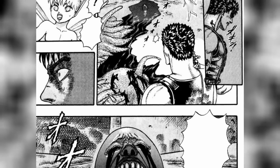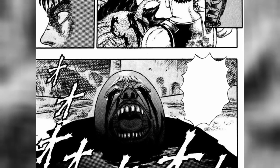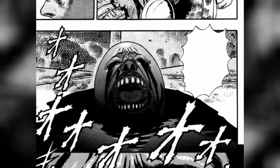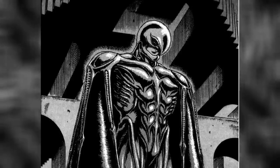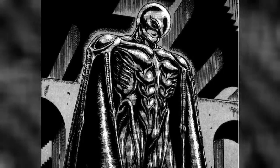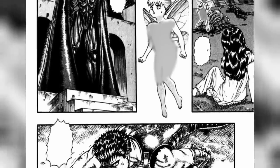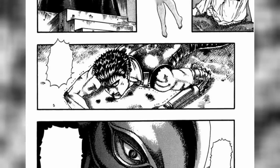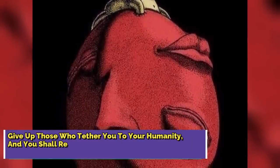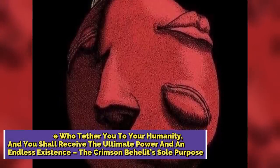When the Count's blood, containing his intense despair at dying and his intense desire to keep living, seeped into his Behelit, it rearranged its features to resemble a tortured face that leaked tears of blood. It then let out a low-pitched scream which opened a dimensional tear and summoned the God Hand. This is where we technically first meet Griffith, because he's already a part of the God Hand under the name Femto. Deducing that the Crimson Behelit had something to do with whatever went down between him and Guts wasn't a difficult leap — what was hard to digest was the scope and scale of the sacrifices it demanded in exchange for power: give up those who tether you to your humanity, and you shall receive ultimate power and an endless existence.